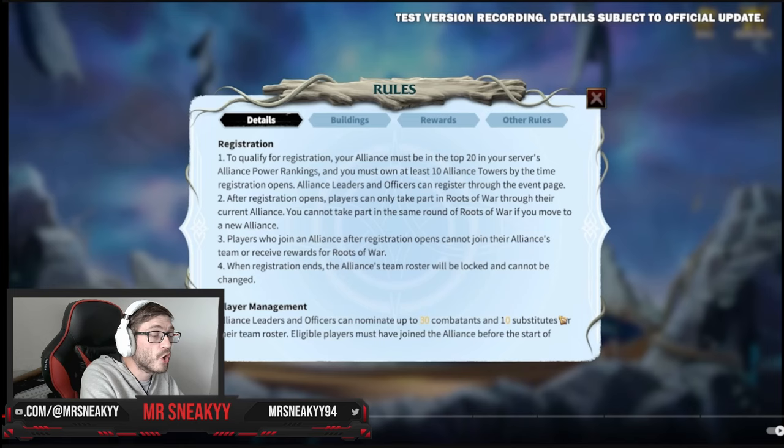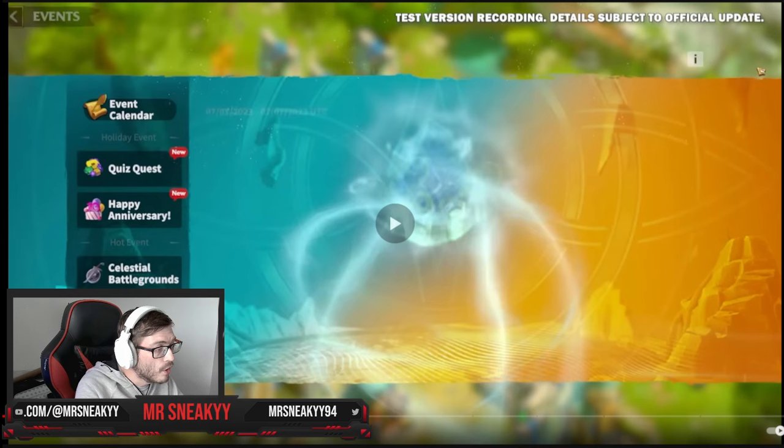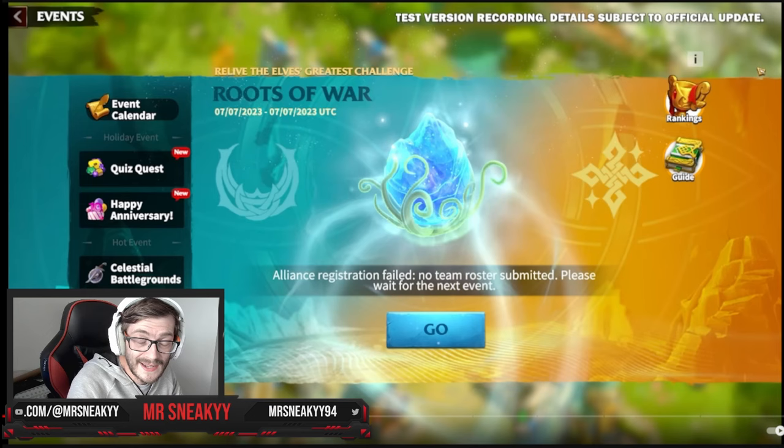Eligible players must have joined the alliance before the start of registration for that team roster, so make sure you are in before registration closes — that's the most crucial part of this stage. There's also a cool hot event where you can see rankings of who's been winning and losing on the server, plus a little guide we'll cover in tomorrow's videos.